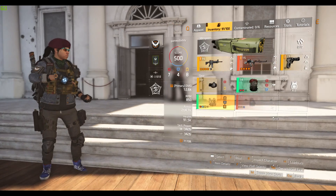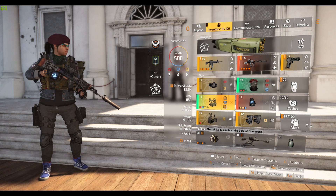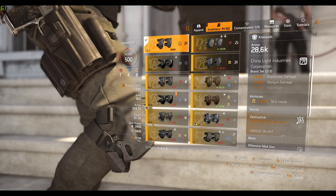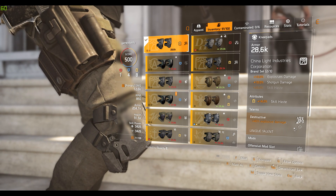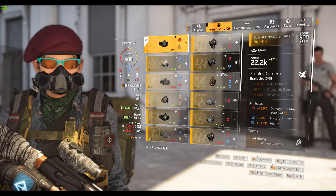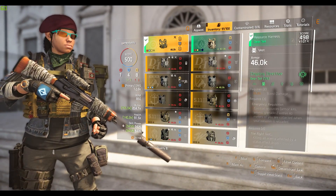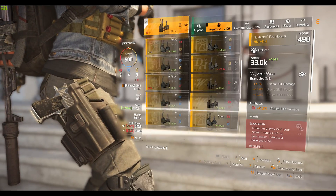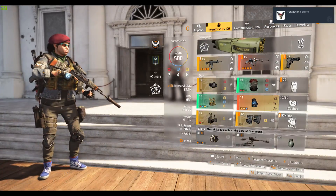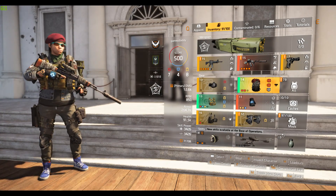I think a better approach is looking at what talent can give you this same stat. Talents will be easier for you to farm than specific attribute rolls, in my opinion. So you look at Destructive, which gives you 40% explosive damage. Destructive can be rolled on knee pads, on the mask, on the chest piece, on the holster, on gloves, and on your backpack. So you can get 40% explosive damage from the Destructive talent — it does not stack, so you only need one.